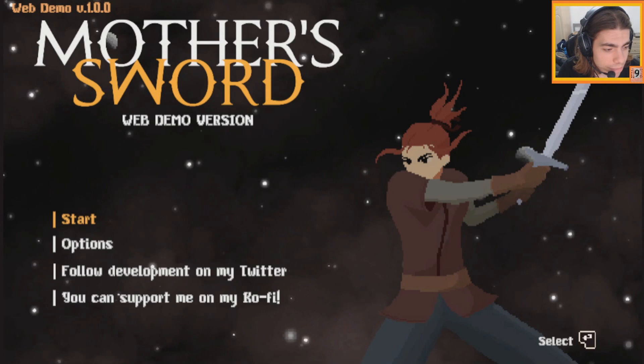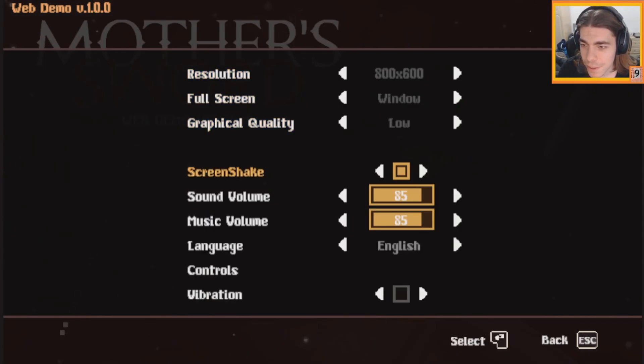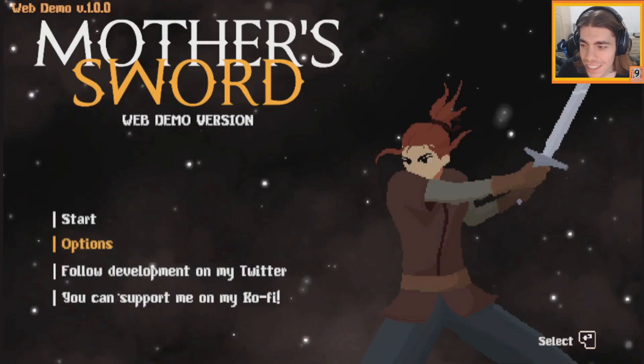I almost forgot about the volume - there you go. We have vibration, resolution, and screen shake settings - pretty fancy for a web-based demo. You can't change the quality though. All right, let's give it a go.